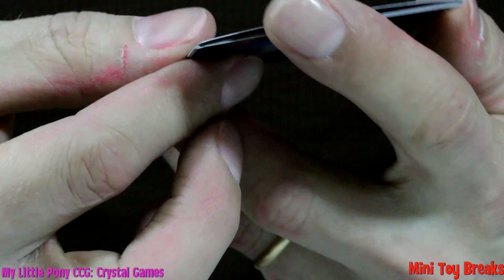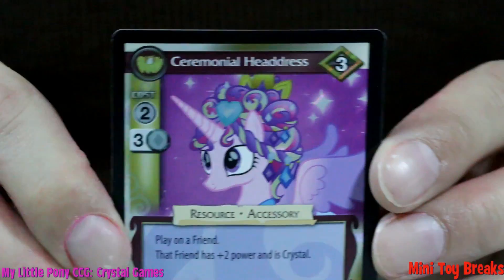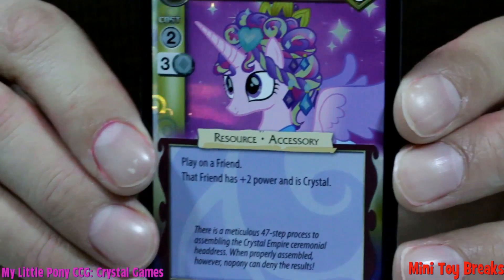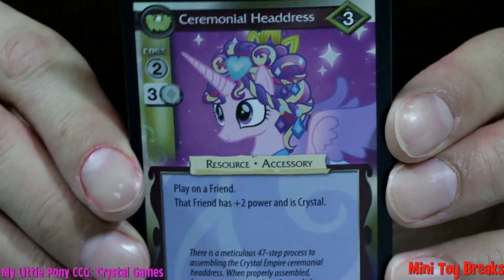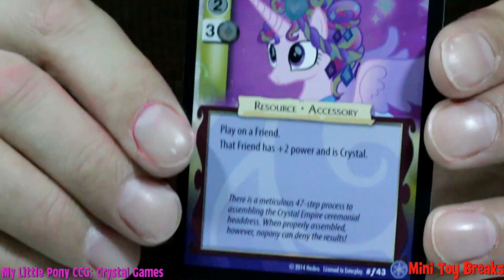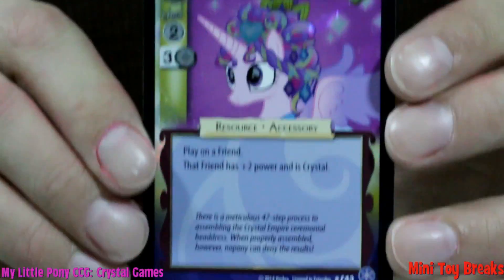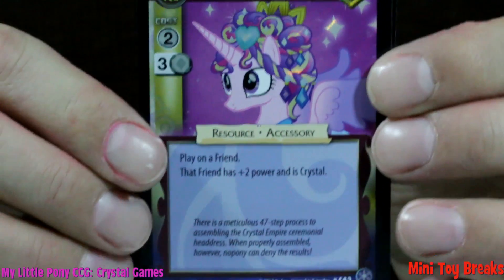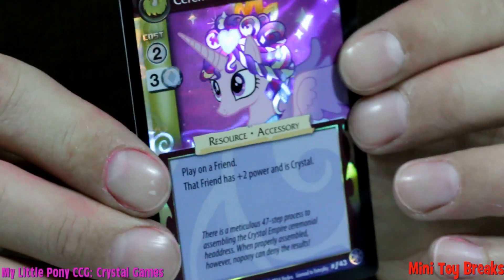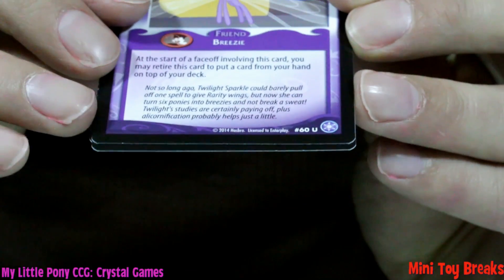Is there anything shiny in here? Yes! Foil 43! Ceremonial Headdress! Can you see the shine? And down here it says number F43! So I'm guessing the foil cards have their own subset within the bigger set! Either way, this is pretty awesome! We've got a foil! And we've got an uncommon!